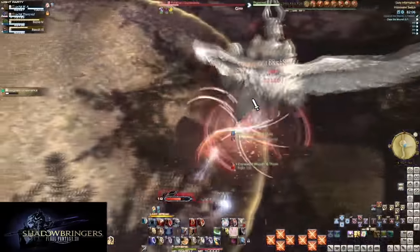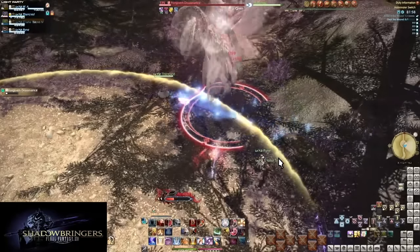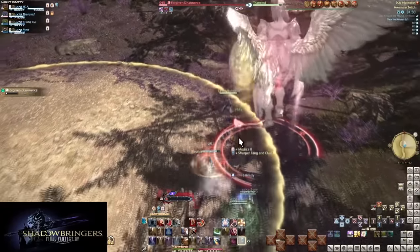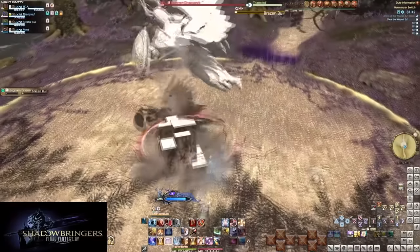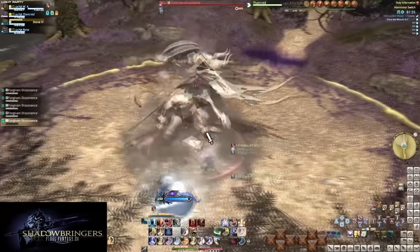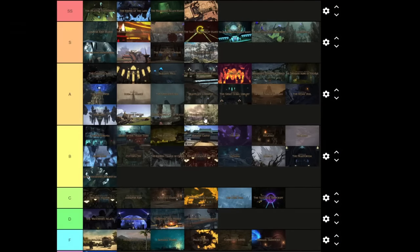The final boss is really cool and interesting — it does a lot of things. It's hell for casters because of the constant spinning phase, but in general it's not too awful. There's a real big introduction to line AOEs and line stack markers, spreads, chains — though it gives you a lot of time to react. This dungeon is at least low S; the quality is clearly there.